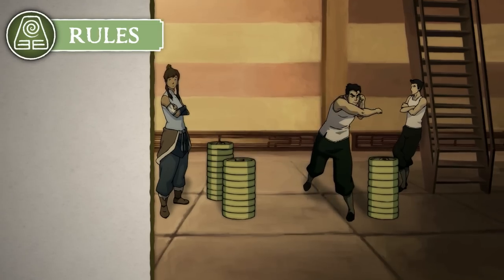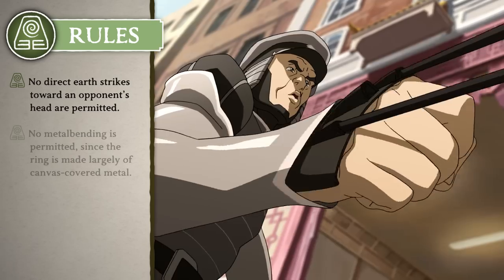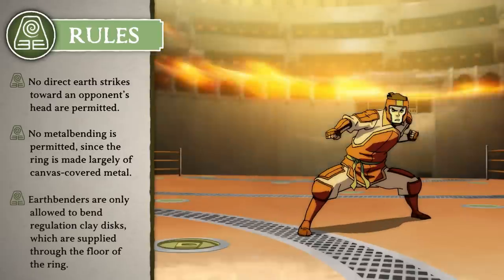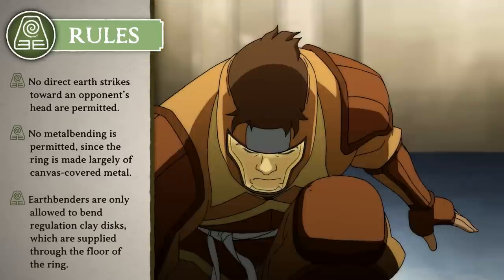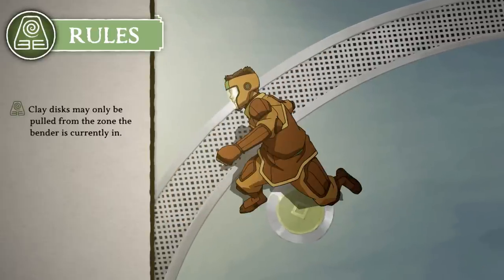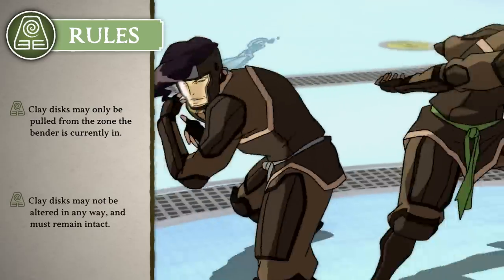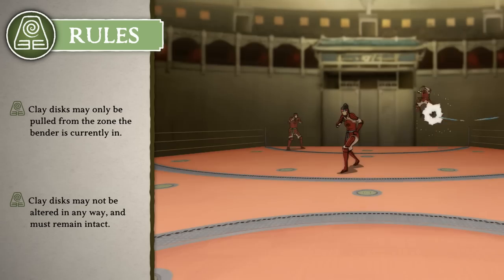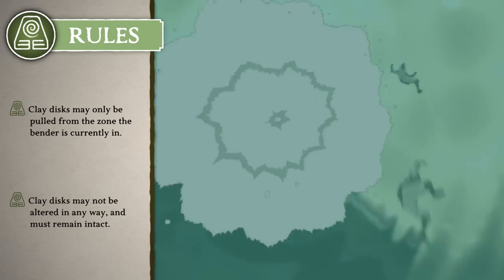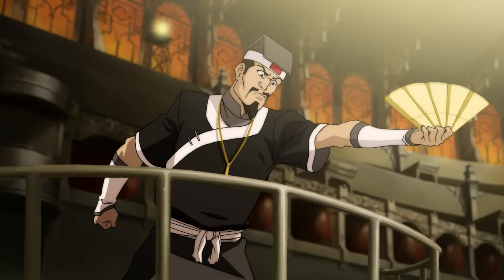And finally, for the earth bending rules. Like fire benders, earth benders are not permitted to take head shots. No metal bending or other specialized forms of earth bending are allowed. Earth benders may only bend specialized clay discs pulled from the dispensers placed throughout the ring. Clay discs may only be pulled from a dispenser in the zone the bender is currently standing in. And clay discs cannot be broken or changed in any way. Breaking of any of these rules could also result in a yellow or red fan.